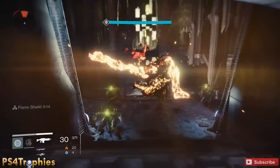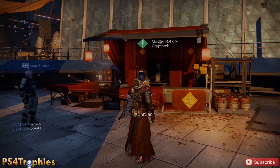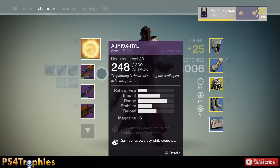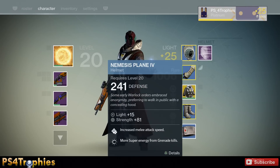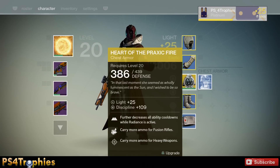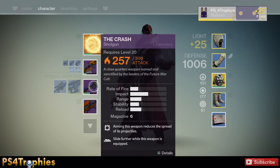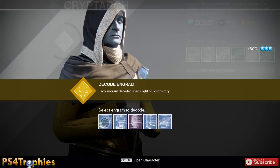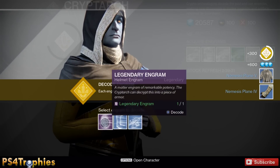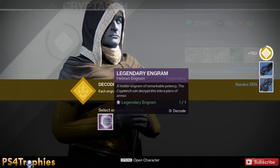You take the engrams to the Cryptarch — you can have a chance of getting rare gear but also possibly legendary as well. Here I did this over 32 minutes and I got a legendary helmet, gauntlets, chest armor — I already have an exotic one — and leg armor. You're also going to get a lot of glimmer, a lot of money very quickly. We're going to exchange these here — we got the Silken Codex, those are drops from mobs in that area.